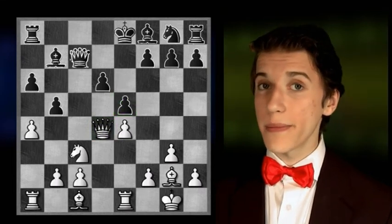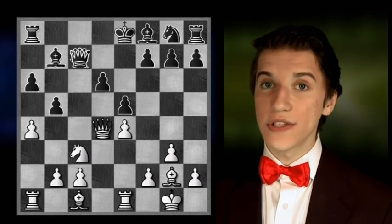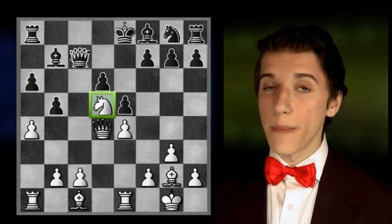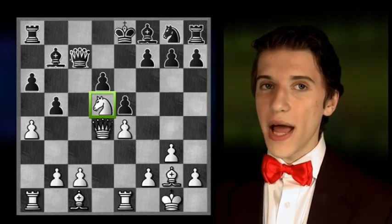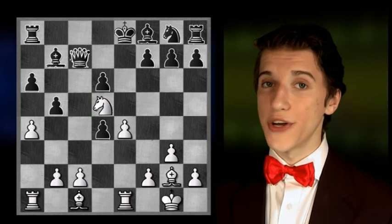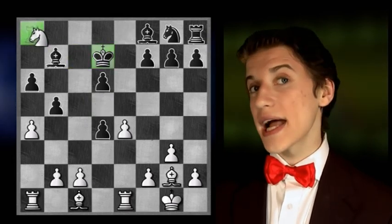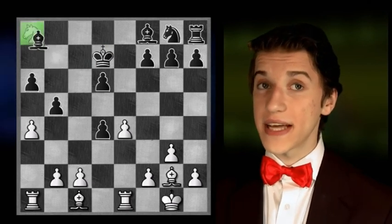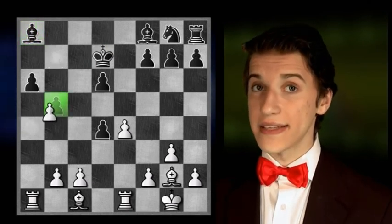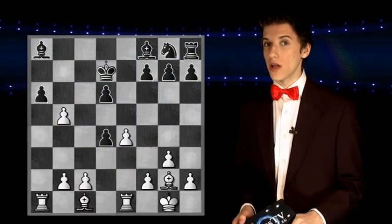This latest move has opened up something of a chink in the black armor, which allows white's knight to d5, which is a very powerful move. If black now would take the queen, white would get a fantastic position after knight takes on c7 check, king to d7, knight takes on a8, bishop takes on a8, and a8 takes on b5. Black has no chance at all in this position.